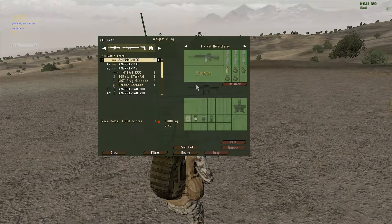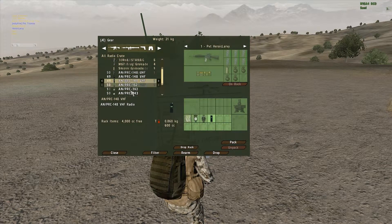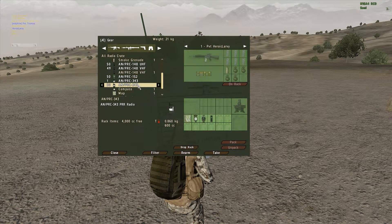So if you're a squad leader, you'll want a 117, which is a big backpack radio — it weighs a lot. Pretty much only the squad leader will want this, or maybe the squad leader's helper, called an RTO. They'll also want to have a radio, but generally just the squad leader has it. And then you'll want a 148. The 152 is pretty much the same thing, just a little more complicated, so we're not going to worry about that. The 343 is a little crappy radio that you won't really need to worry about either.